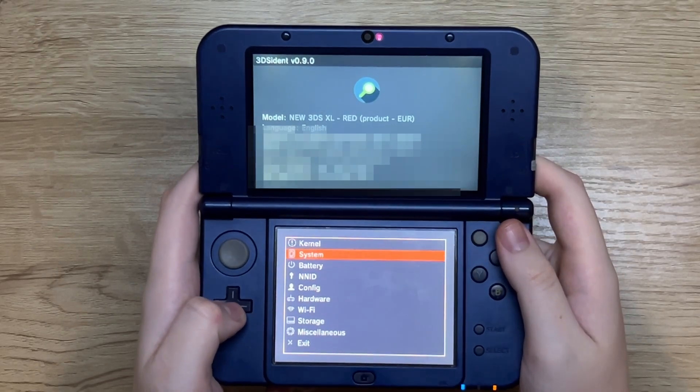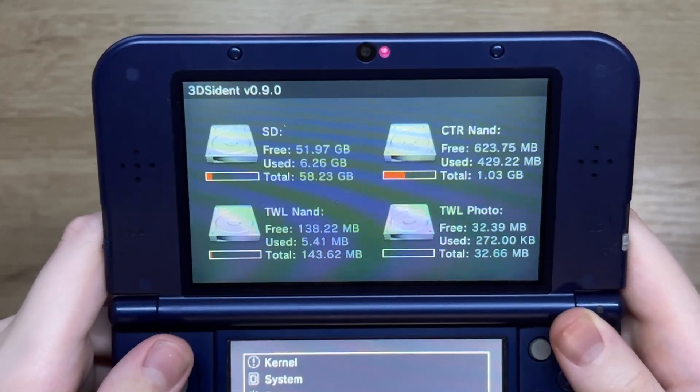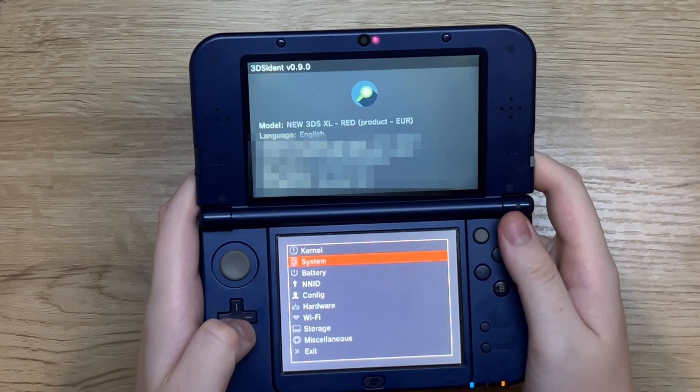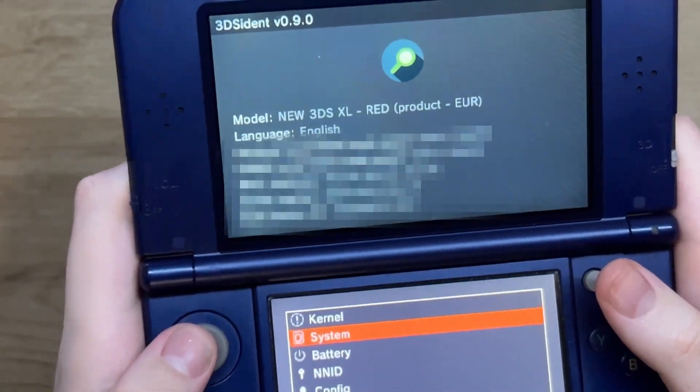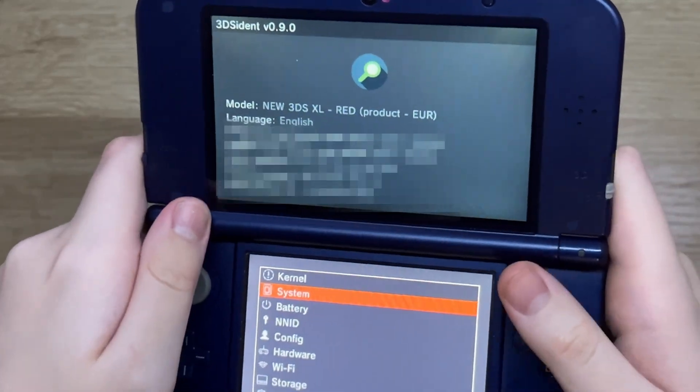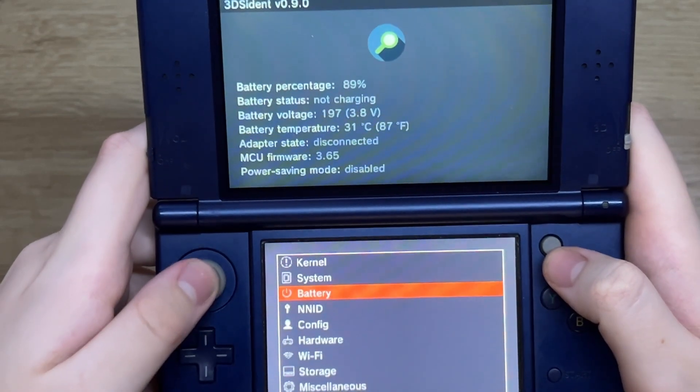Wanted to know what type of screens your 3DS has? 3DS Resident can tell you that — just simply open up the app and it will tell you. But it can also tell you other things, such as whether your motherboard matches up with the shell on your system, because if you're going to spend that much money on a system, you do not want to be buying a reshell.